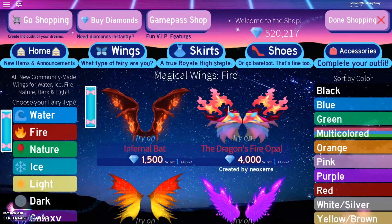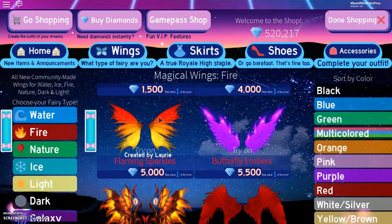So let's move on to fire. I don't have time to show every single one of them, because there are 85 — I only just realised that after I started the video. So here are the Infernal Bat, and these wings are actually on fire and they look super cute. These are the cheapest fire wings. Then we have the Dragon's Fire Opal — there's quite a lot of colours on these wings. Here is Flaming Sparkles, and these wings look super cute — we have some red at the top, leading down to orange, and then yellow at the bottom.